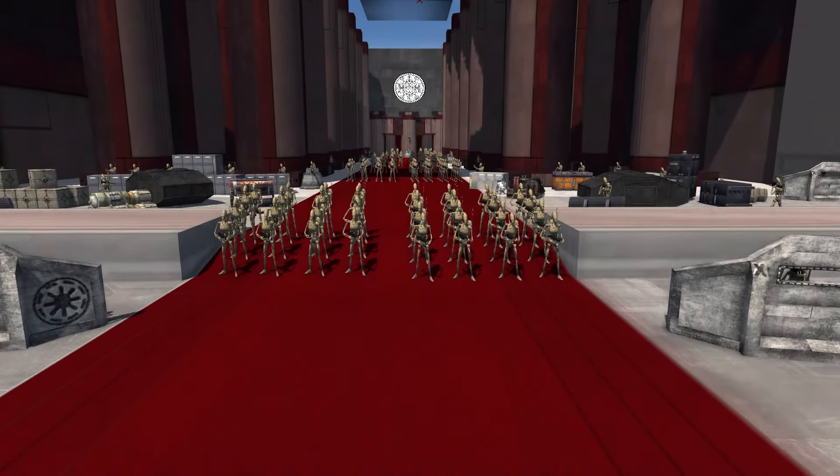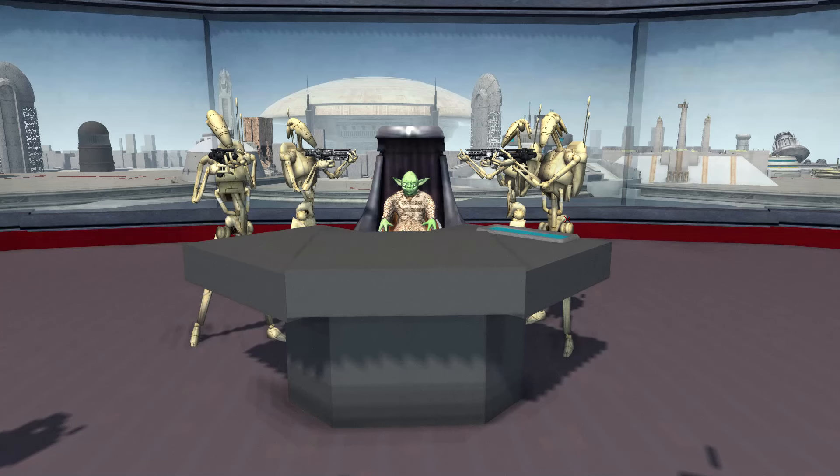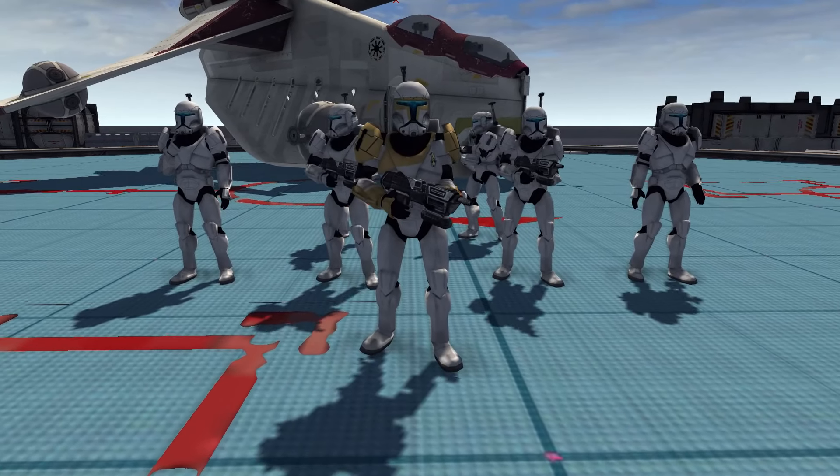The Battle Droid Army has recently overtaken the Republic Administration Building on Coruscant. Inside, Yoda was taken by surprise by 1,000 Battle Droids. They are now doing hostage negotiations with the Clone Trooper Grand Army of the Republic, but the Republic is impatient, so they've sent in the Clone Trooper Commandos.